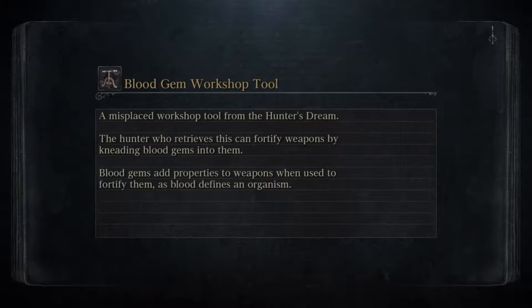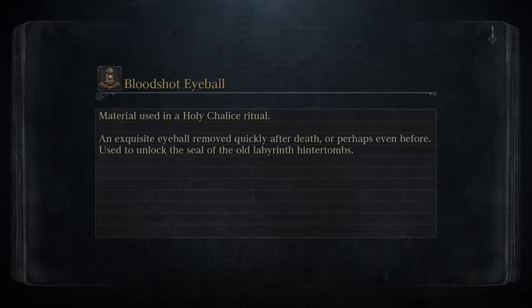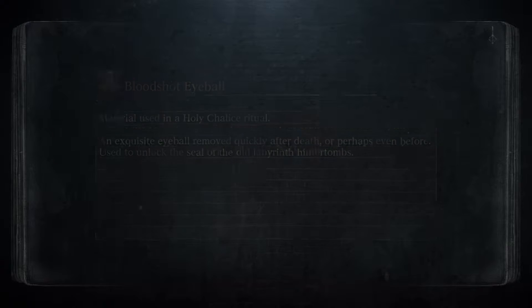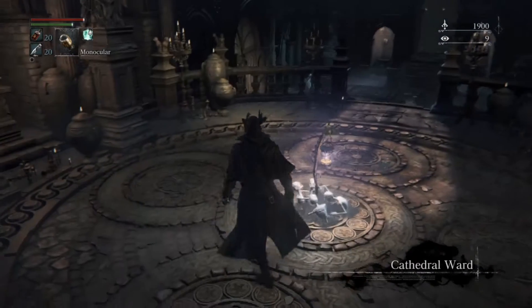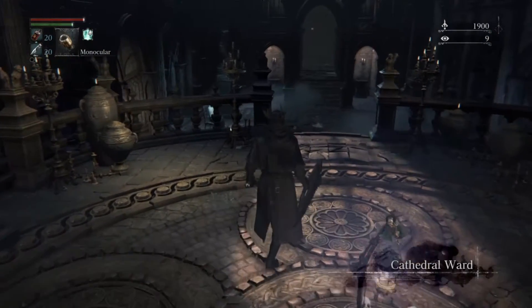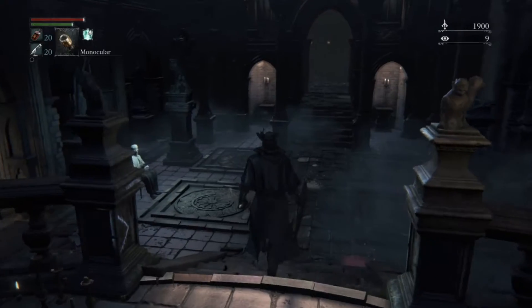So, the holy chalices — they're going to enable us to do chalice dungeons, which are completely optional as far as the story goes. However, if you want to get all the trophies in the game — which I already have — you have to go through a number of chalice dungeons. They're pretty challenging. Some are randomly generated, and a good number of them are the same every time. You need to find different ingredients in order to get into those chalice dungeons.